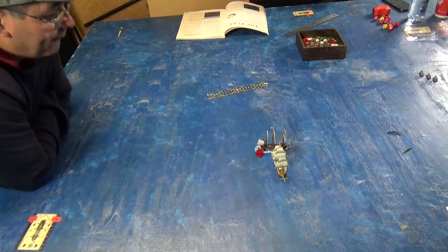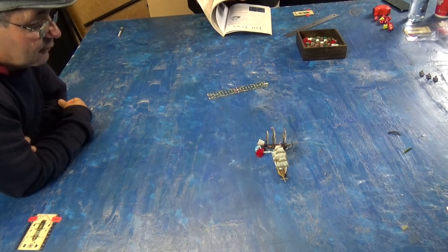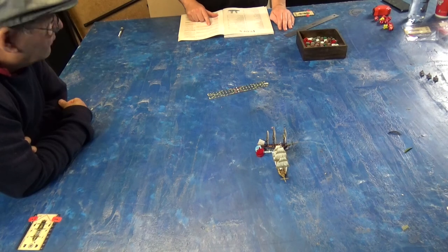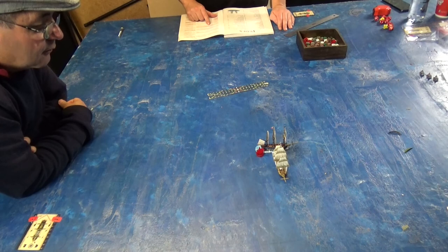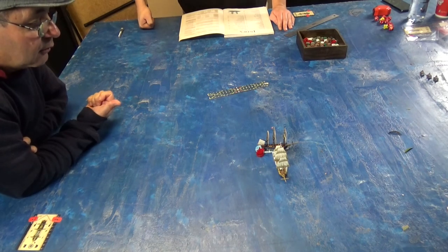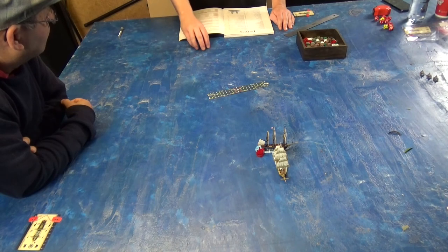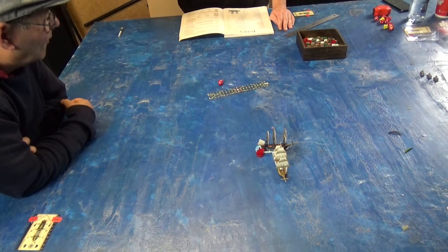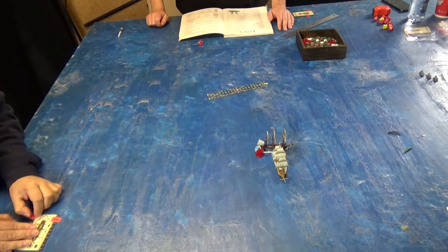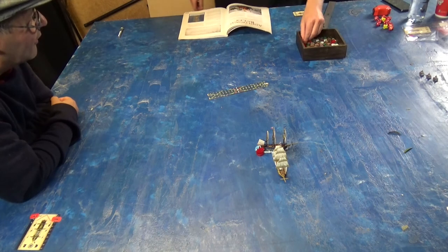Alright, now I'm going to fire into your lovely rear. The heavy guns — target is point blank so it's plus two, hitting you on a seven. A ten and a miss. Light gun hit — does three damage. And the carronade hit. Carronade is double plus one — seven. You're on fire now too.